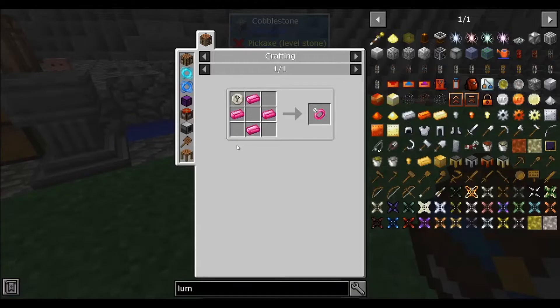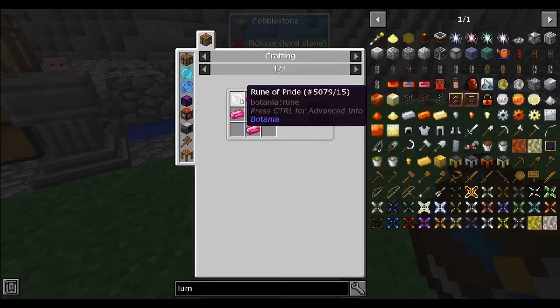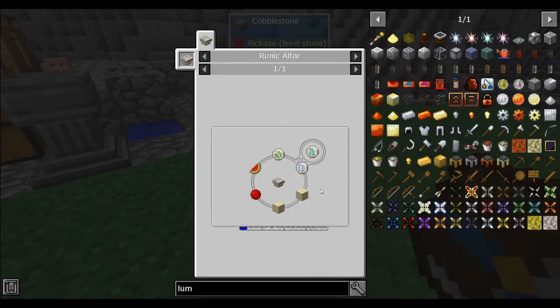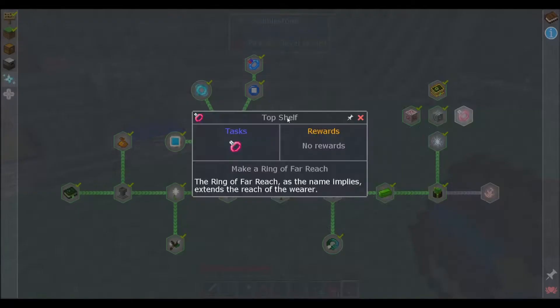So we want to make a Ring of Far Reach. We've already read that. We need to make a Rune of Pride and a Rune of Fire. We need to make a Rune of Summer, which requires a couple pieces of sand, some slime blood, melon, earth, and air.